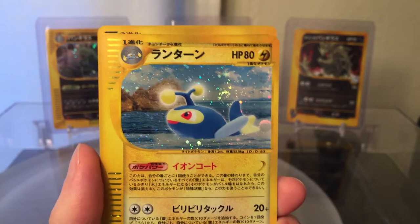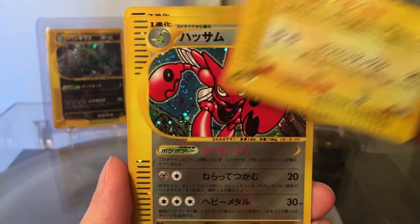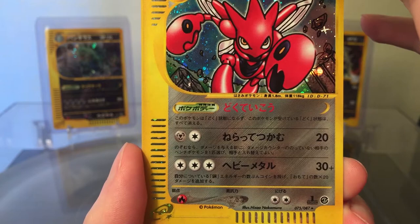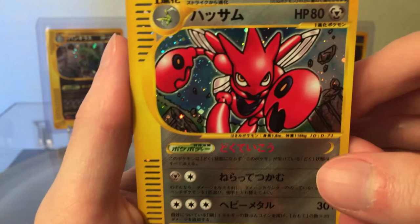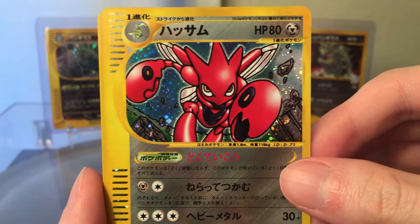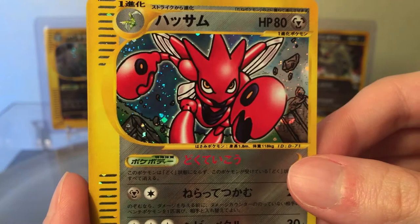Moving on, we got another lot I won from the same seller. Got a Lanturn, which I've shown before — so this is a duplicate, but it's a pretty cool card. I have a Scizor. The set is... Wind from the Sea, I think. Pretty cool Scizor — kind of cartoony. I guess most Pokémon cards are cartoony, but it's almost like a children's book or something.